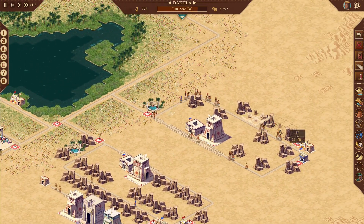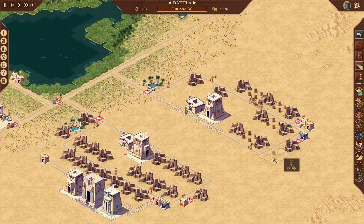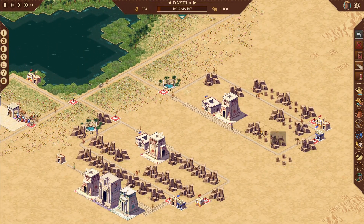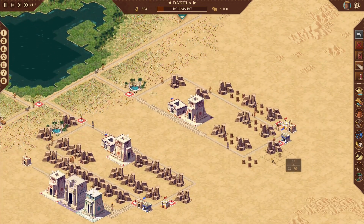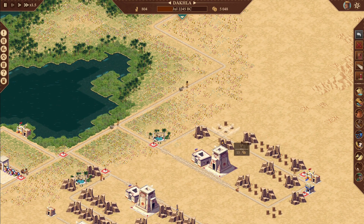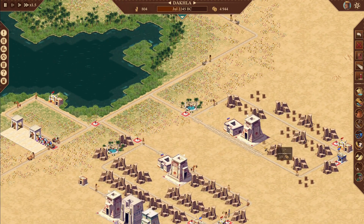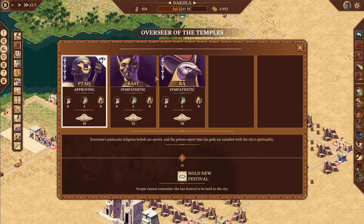Let's get some more people in so we can start doing some food before Pharaoh asks for grain. Check our gods — we've been getting buffs, which is always good. At 750 population, we need another Ra and another Bast. Once we get some money, we'll throw in a shrine to Taweret — because why not? It's going to help.